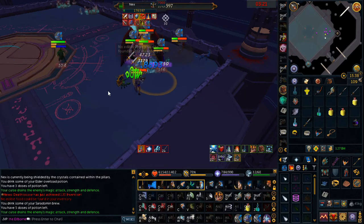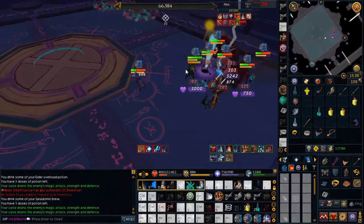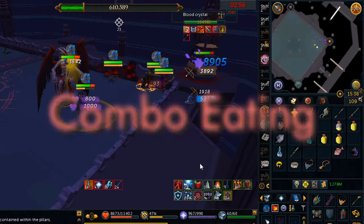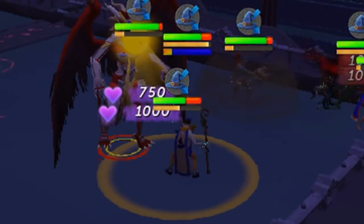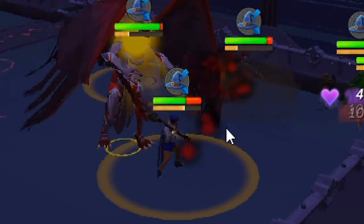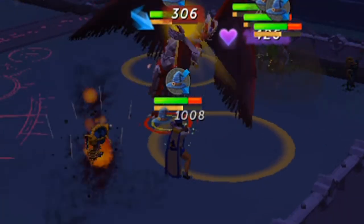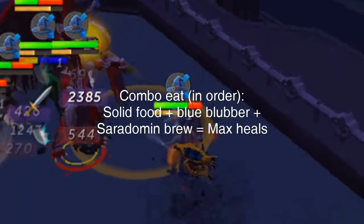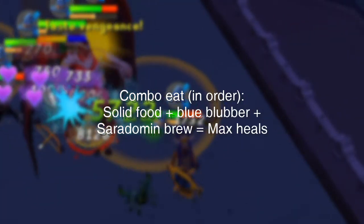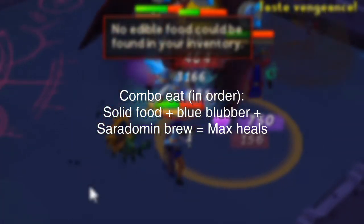At 600k HP and below, Nex will only hit you with mage unless she hasn't been phased. Starting out base tanking, you may need to combo eat often as Nex hits hard and often. Some mechanics can reset your defensive abilities. If you use a pack mammoth, you can eat solid food without adrenaline loss because of its feast ability scrolls. When done right, you can combo solid food, blue blob or jellyfish, and a Saradomin brew or any potion — healing about half of your health.